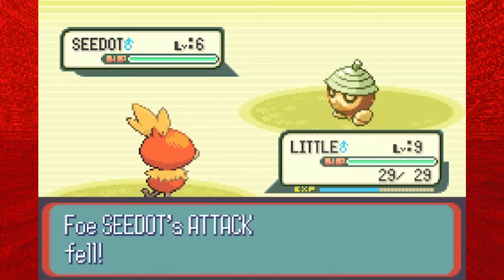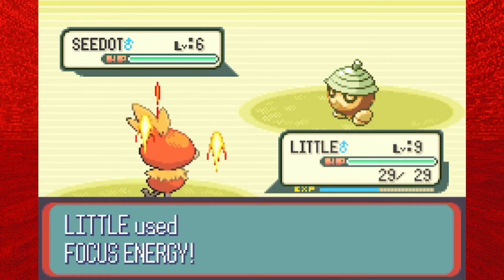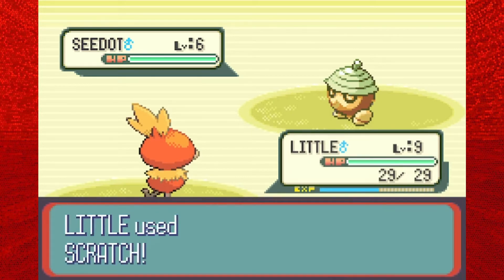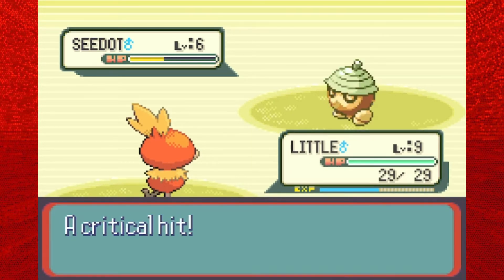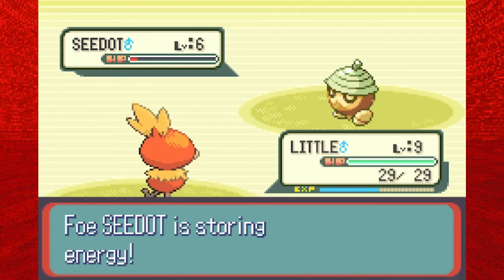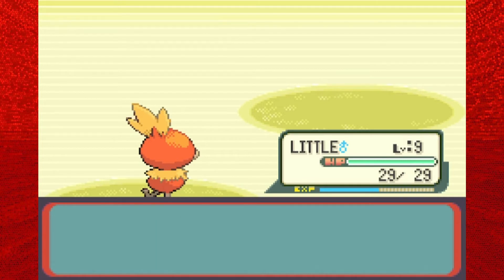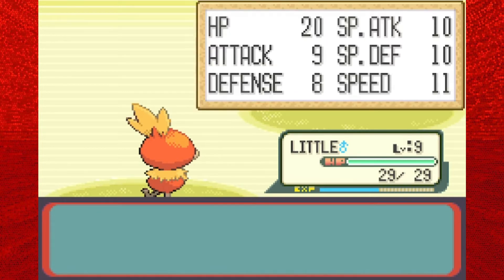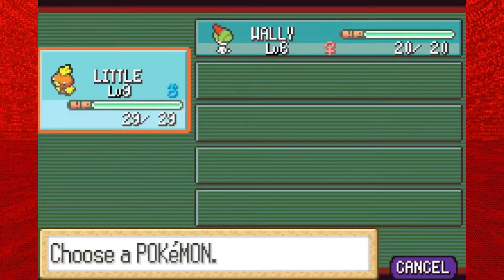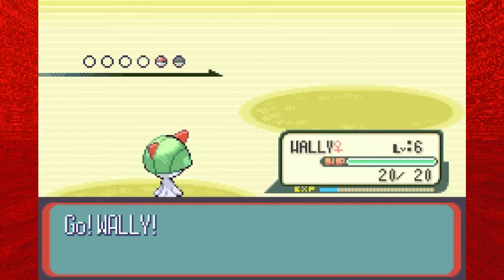That'll be annoying. Unfortunately we're just gonna have to waste turns here going for Focus Energy and Growl. If you don't know, Bide stores up all the damage that gets dealt to the Pokemon for two turns and then unleashes it for double damage, so that's why I don't want to attack. The Heart Scale might be worth picking up later. Other than that there's just an Antidote and a Potion, so nothing too crazy. We outspeed and took down the Seedot, and I'm not gonna look for the hidden items right now - I don't want to waste time doing that, but I might come back and get them off camera.